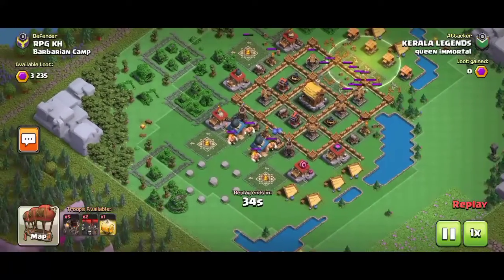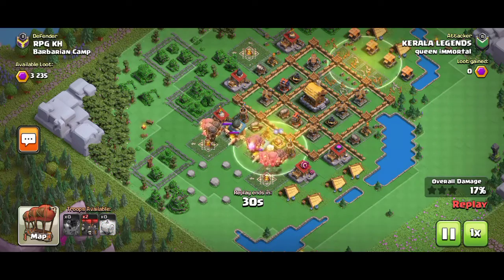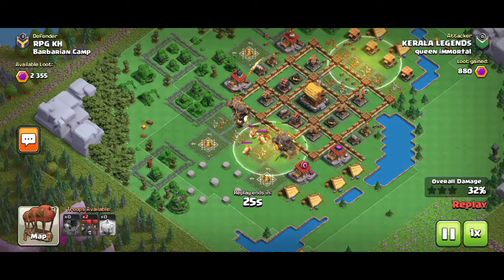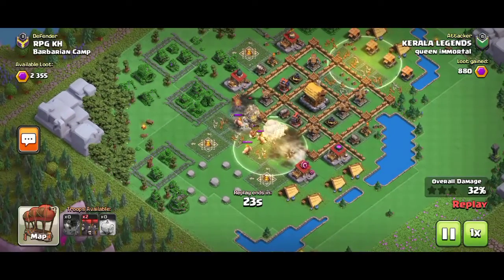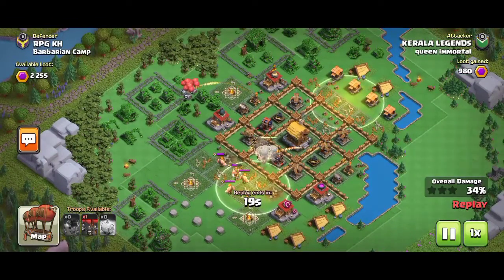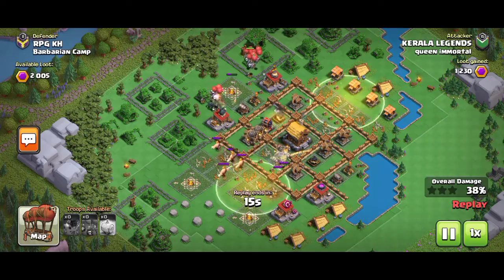Let's go for the second attack. In this we have to take down the left side air defences and the air bombs. Use the healing spell on the barrels, then use the skeleton barrels by aiming at the air defences.